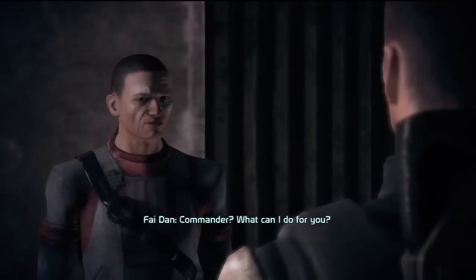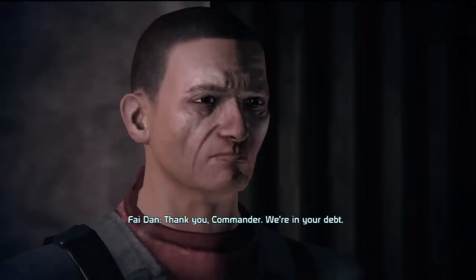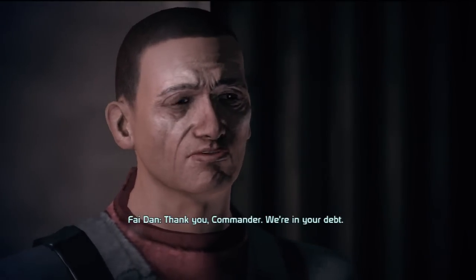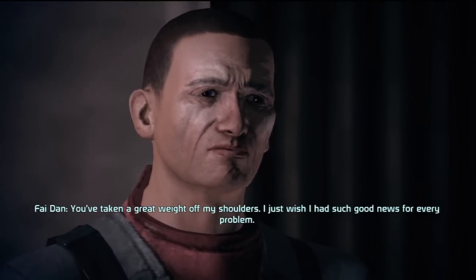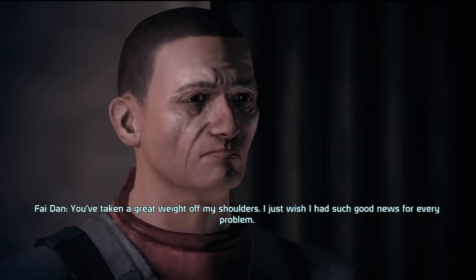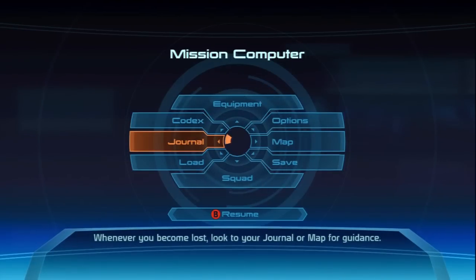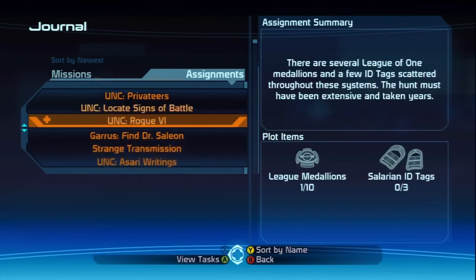Commander, what can I do for you? I destroyed a Geth Transmitter in the tunnels — they won't be a problem any longer. Thank you, Commander. We're in your debt. You've taken a great weight off my shoulders — I just wish I had such good news for every problem. Good luck, Commander. Done all of that — that's so easy.